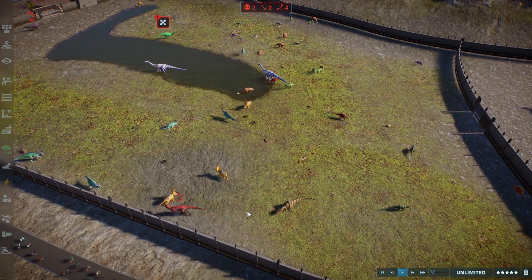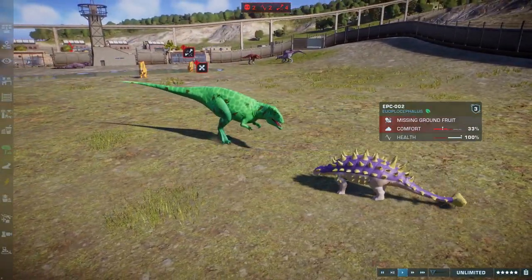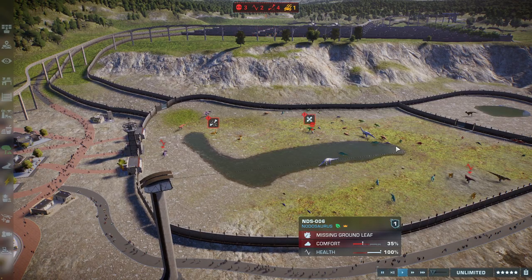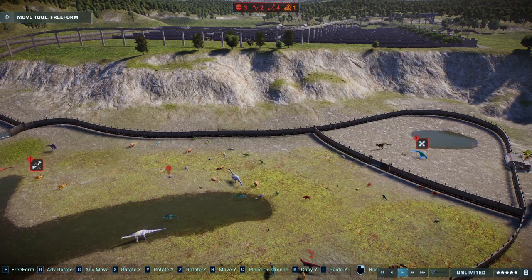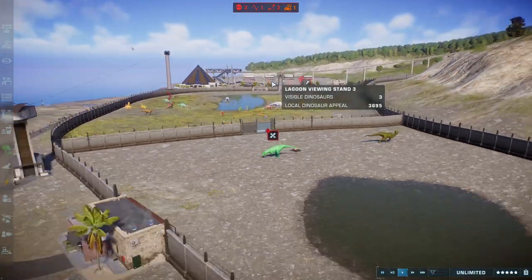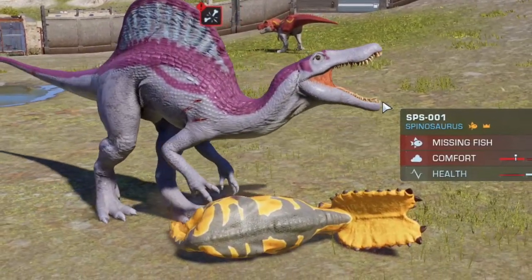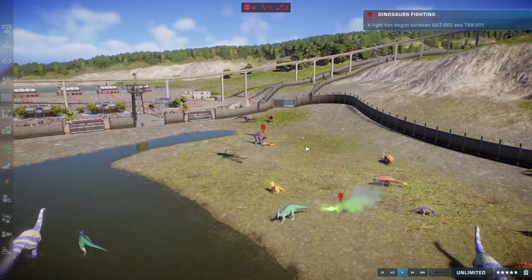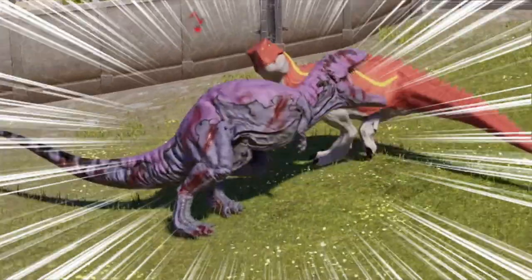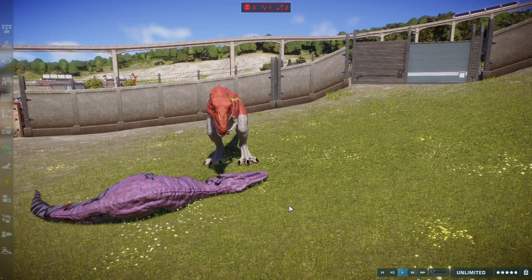T-Rex, Giga, and Mapusaurus are level on points but that's going to change quickly. There's an opportunity for one of these apexes to get an easy five points if they kill the dying Sorofagonax. Carcarodontosaurus took a beating but is still too strong and racks up five points net — wait, zero because of the minus five penalty for not doing the car challenge. Spinosaurus picks an easy fight against a Pentaceratops and kills it instantly, also getting the opportunity to take on Homalus Rex.